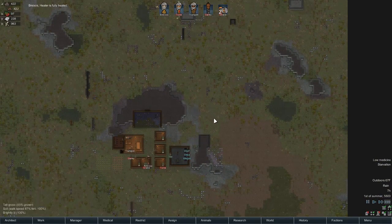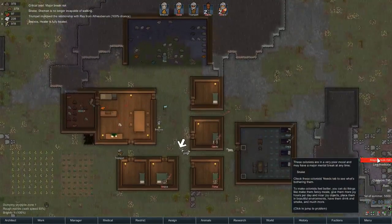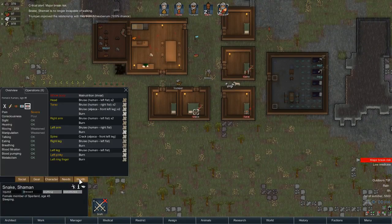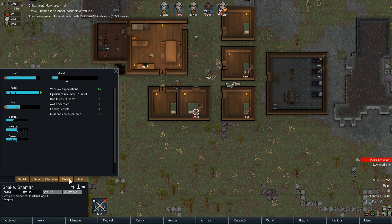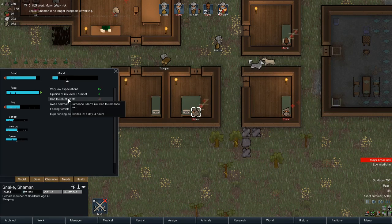I might wall this part over here. 100% chance to improve relationship. Major break risk on Snake — what's up, buddy? You're in extreme pain, awful bedroom. Had to rebuff Kanto. Having to rebuff someone?